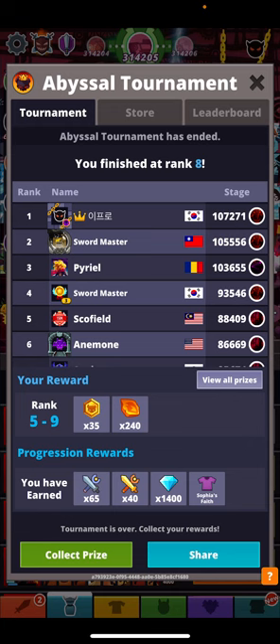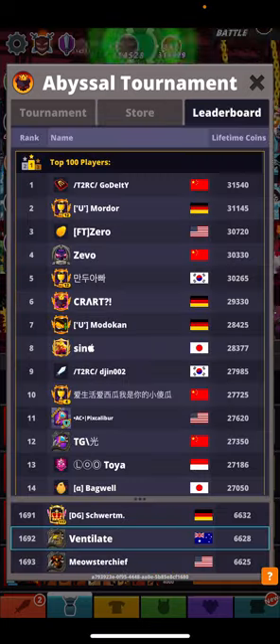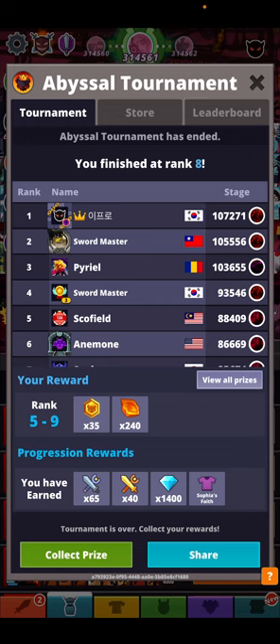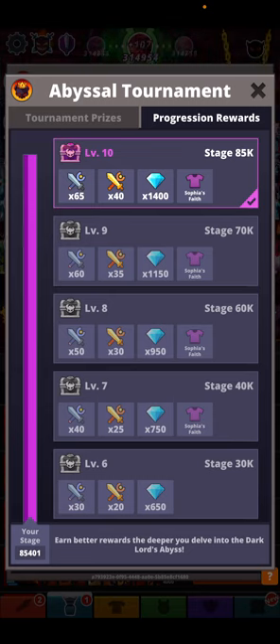Don't worry about getting first. If you want to get first, go for it — but look how much time this guy wasted in Korea, 107 hours. I don't even want to know how much time he was playing. For me, at the end of the day, this is what I need to get to — the progression reward. That's all we want: the progression reward at the end which gives you 1,400, essentially giving you about just under six of those necro bears, and it's really going to help you if you just farm this.